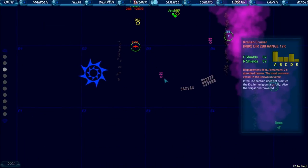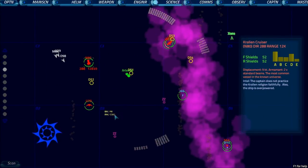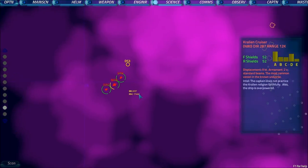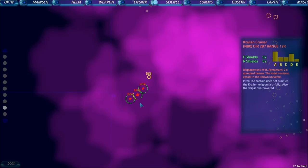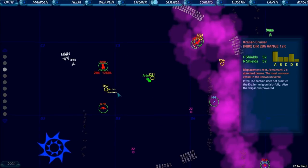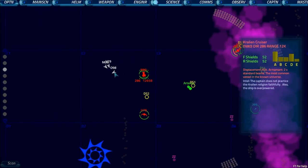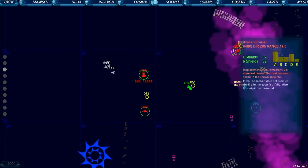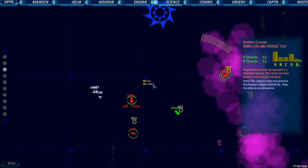So that's pretty much it for the science officer. It's a fairly simple console to control but it's all about making sure your captain is well informed on the current state of enemy ships and allied ships, telling the captain what's going on in the sector and gathering detailed intel about enemy ships. The personal detail information — like the captain not practicing the Kralian religion — can also be made use of, as I'll show you shortly.